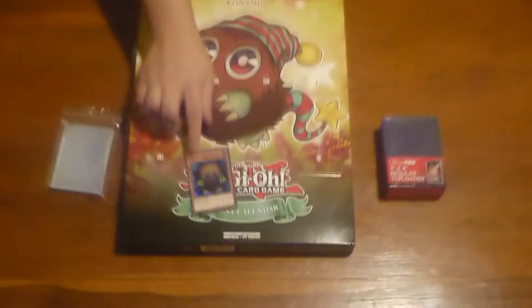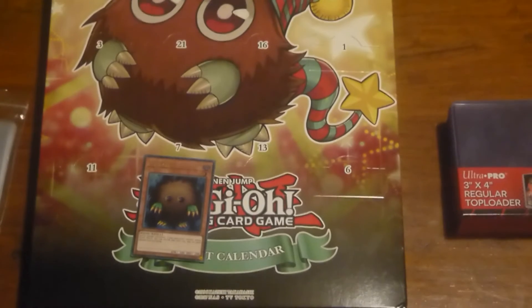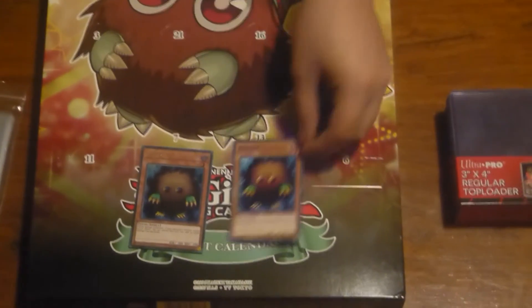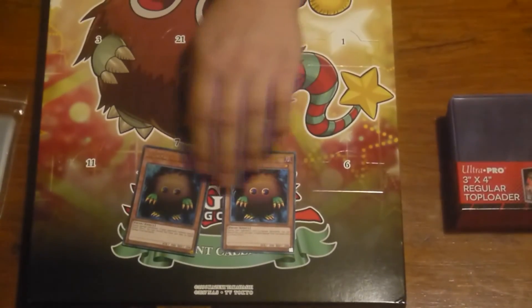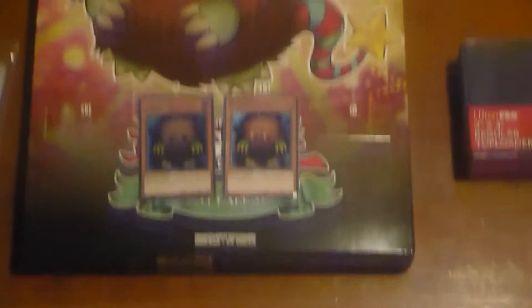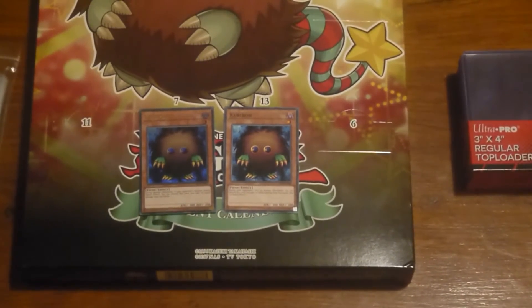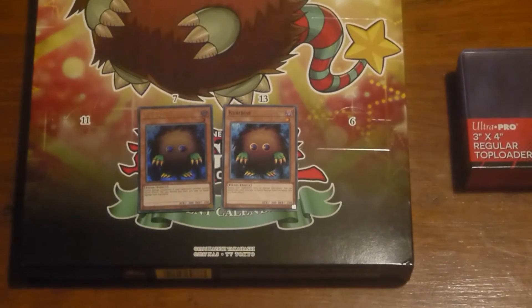It's Kuriboh - Fiend / Effect monster. During damage calculation, if your opponent's monster attacks, you can activate this card as a quick effect: discard this card and you take no battle damage from that battle. I'm going to pull out my collection of Yu-Gi-Oh cards - here is a standard Kuriboh. The text is different, it's just been updated with errata, but they're both Level 1, ATK 300, DEF 200.